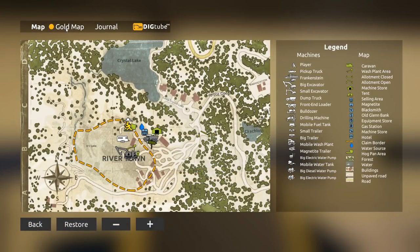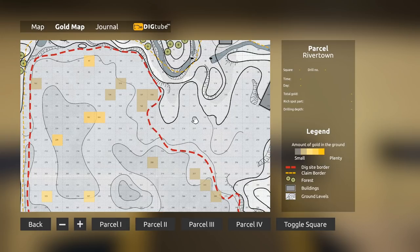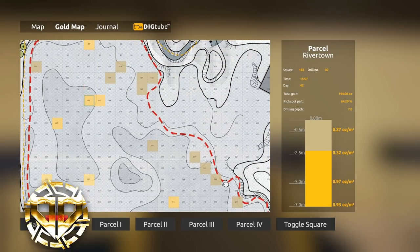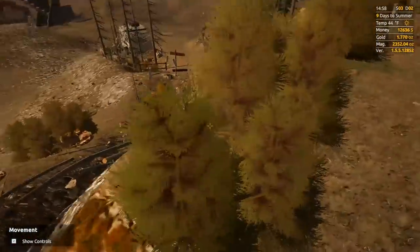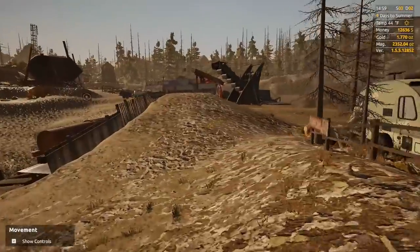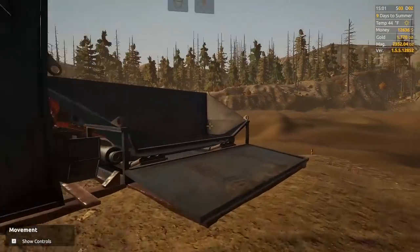Looking at the gold map, this is the main area where we're all set up. We've got two little spots right here — toggle that square, toggle toggle. Whoa, we gotta watch out — could have been a broken leg to start off the day. We're gonna get digging because I want to try and get our 150k to get our water tower up and running.